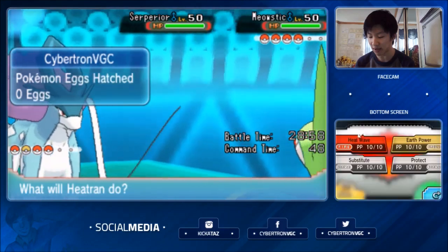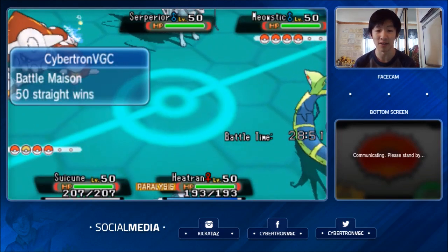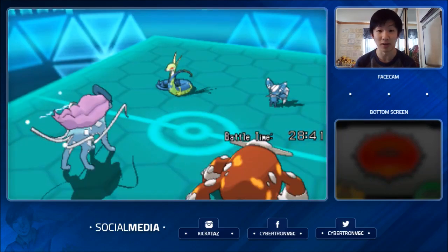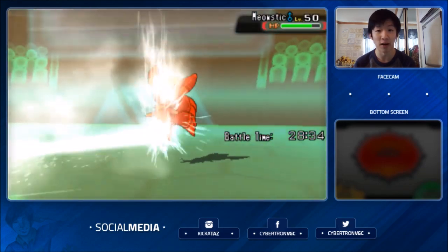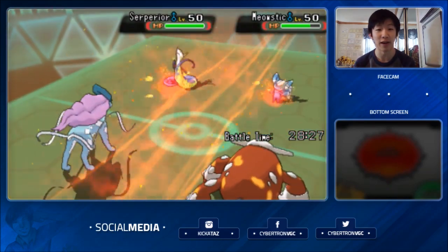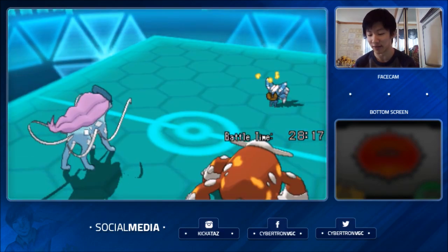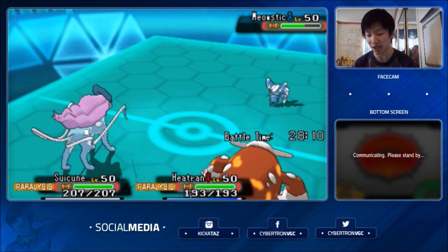I'm going to Scald the Meowstic and Heatwave. I don't want to set up a sub because when you're Paralyzed it gets more annoying — 25% chance of full Paralysis. I just want to pick up the KO on Serperior. Meowstic continues to spam Thunder Wave. Serperior goes for Protect again — Suicune gets the Scald off, and Leaf Storm misses Suicune, while I get the Heatwave off against both Pokémon knocking out Serperior with a crit. A change of events in terms of luck — I apologize to my opponent for that miss.